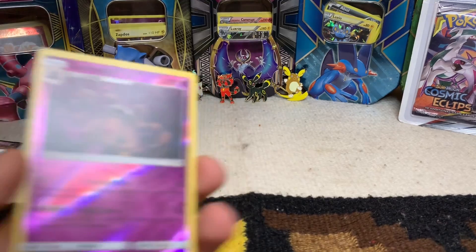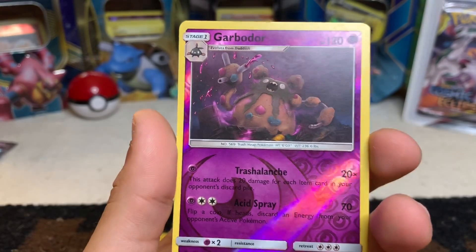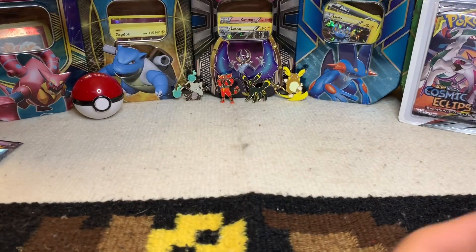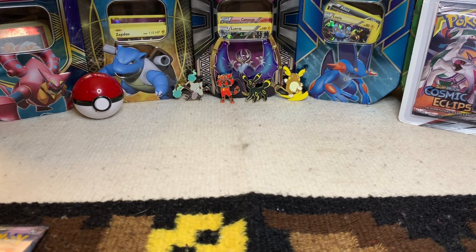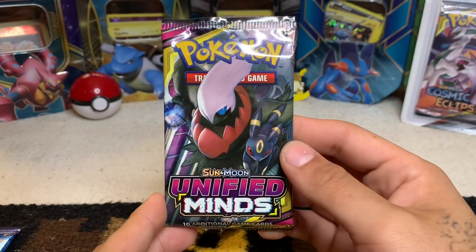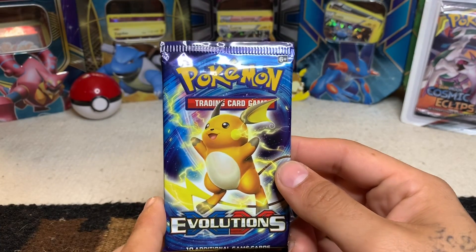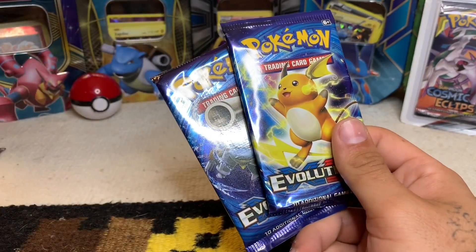Got a reverse Garbodor for our foil out of there. Eventually as the setup gets better you'll have a reaction cam so you guys can actually see me when I'm opening packs. In there we got an Evolutions pack, X and Y, a Sun and Moon Unified Minds, and another X and Y Evolutions — I'll write on this one. We'll open the two Evolutions first and put the Unified Minds to the side.